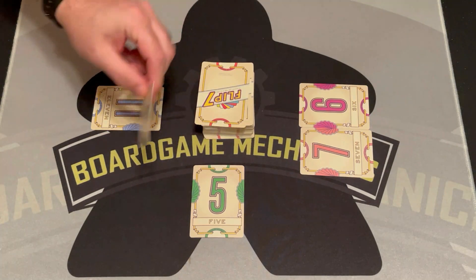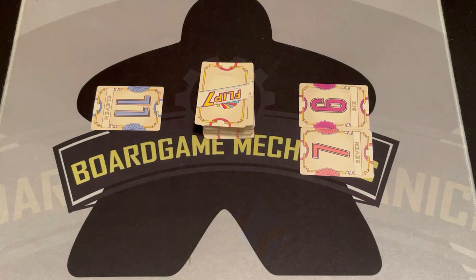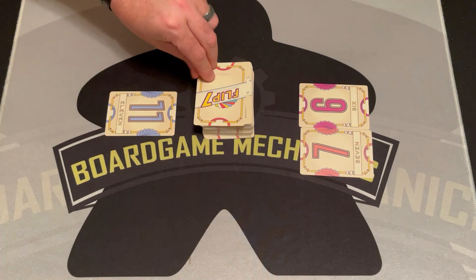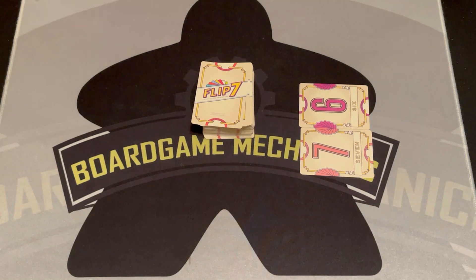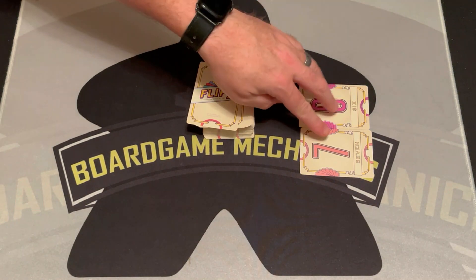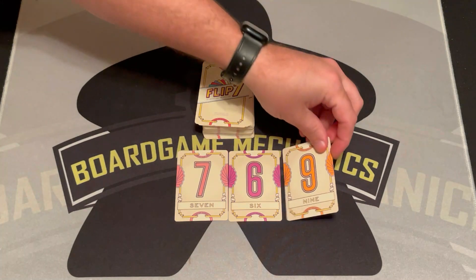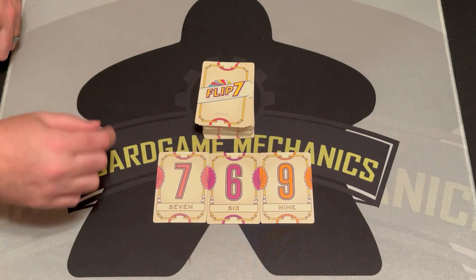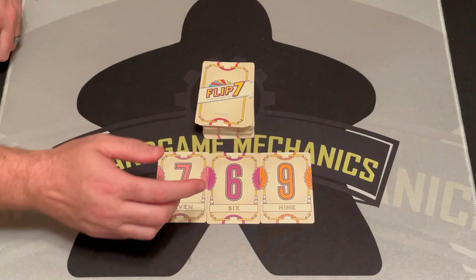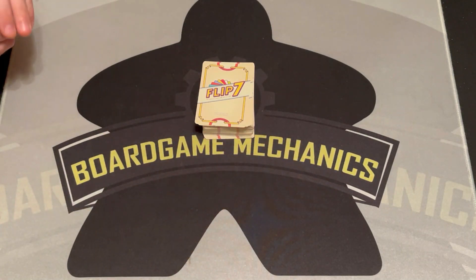Players decide whether to stay — collecting their points and sitting out the round — or hit blackjack style for another card. This player hits and gets a six, still in. The next player hits and busts — they got two fives, so they're out. The third player flips and busts as well. The remaining player does one more card, gets a nine, and decides to stay. Nobody else scores because they busted. That player adds up their points: thirteen plus nine is twenty-two. They write that down, discard their cards, and we go into another round.